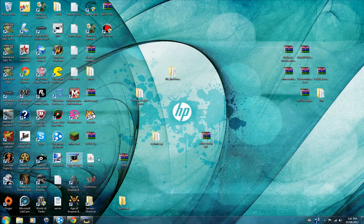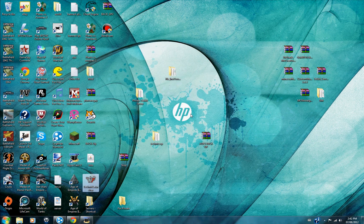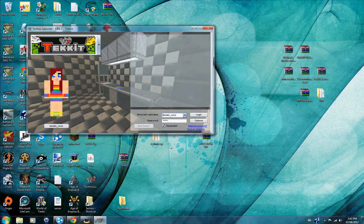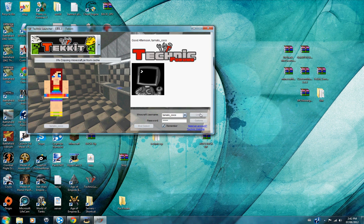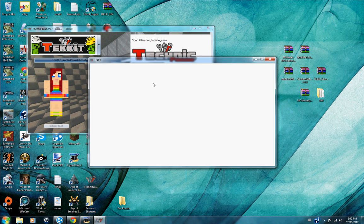Now you start your Tekkit — it's the Technic Launcher and you use Tekkit, of course. Make sure you go to Options, then Manual Build, set it to 3.1.1, then click OK, then Login. I'm just going to install it — I'll pause here and wait until it's done. Pretty fast that time.